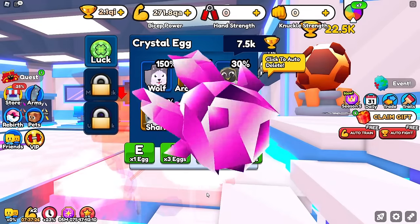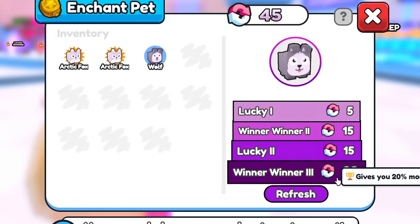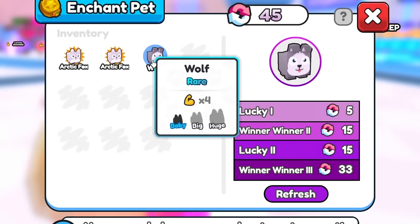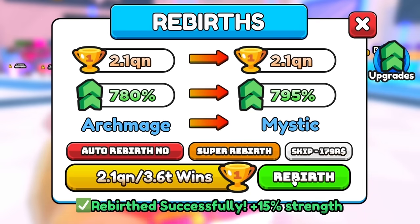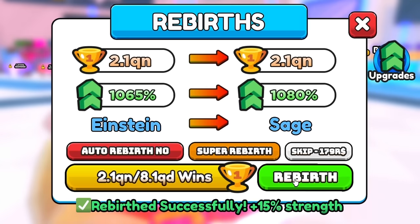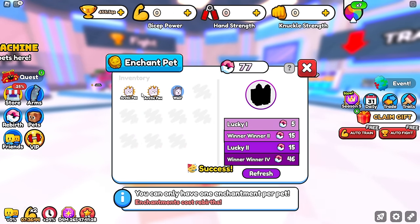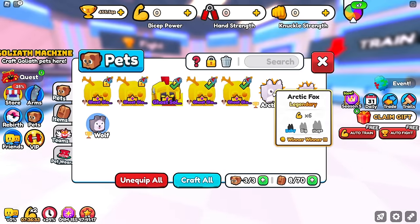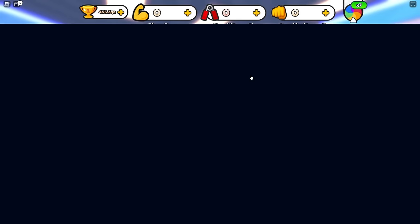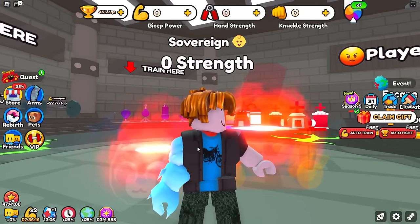We got an arctic fox, another arctic fox — couldn't get three — but we got a winner winner 3, which is pretty much perfect. After another rebirth and more hatching, we got another winner winner 3 and a winner winner 4. With these pets, that gives us a 70% wins boost, and because of the 3x wins boost, we now have a total of like a 5x wins boost.